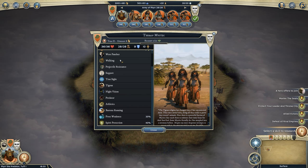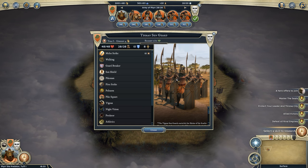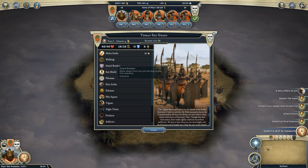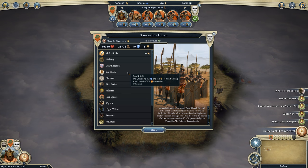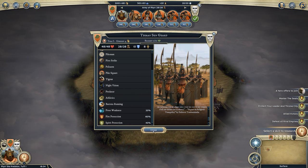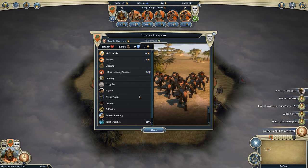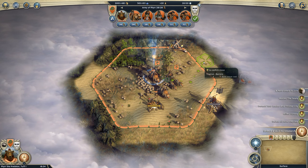Tigran mystics are very squishy at only 36 hit points. The Tigran Sun Guard is one of the best tier 1 units in the game — solid 10 melee damage, solid hit points and defensive stats, guard breaker which is amazing, and the Sun Shield giving plus two defense and resistance plus fire protection. Note that defense and resistance only come from non-flanking attacks. We also have a couple of cheetahs — they can pounce and inflict bleeding wounds, very quick but very squishy. We didn't get a Prowler, which I'm bummed about — prowlers are a strong tier 2 melee unit for Tigrans.